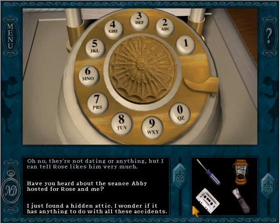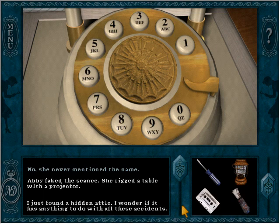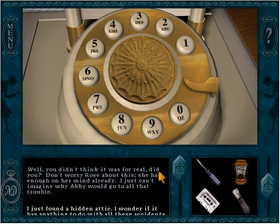I asked Hannah about the séance Abby hosted. She said 'good heavens.' Has Rose ever mentioned someone by the name of Valdez? She never mentioned the name. Abby faked the séance — she rigged a table with a projector. Hannah says not to tell Rose about it; she has enough on her mind already.